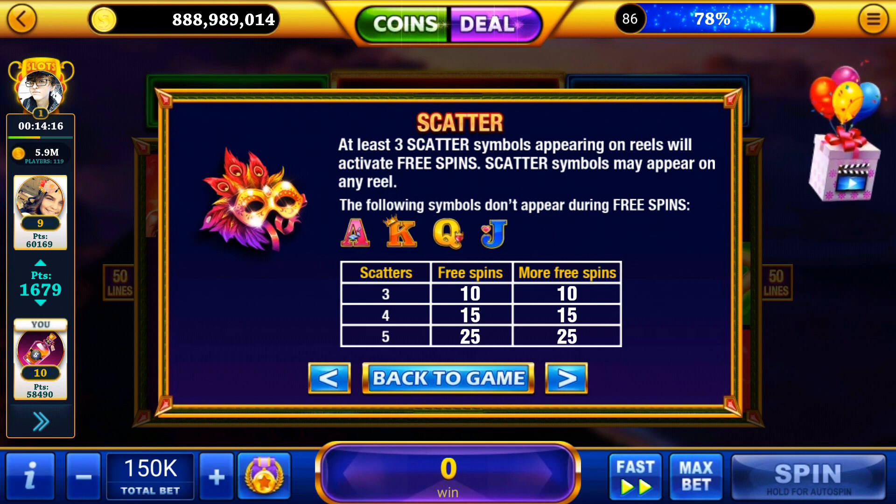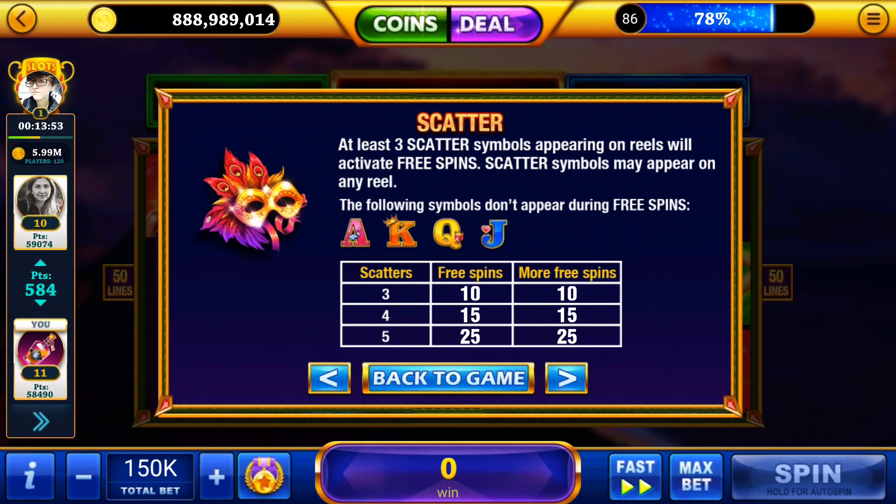Scatters are pretty standard here. At least three scatter symbols appearing on reels will activate free spins, and scatter symbols may appear on any reel. The following symbols don't appear during free spins, which is actually a good thing — it helps up the rate of Samba symbols appearing. Three, four, and five scatters get you progressively more free spins.